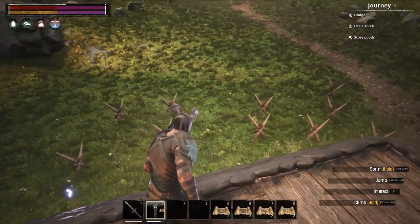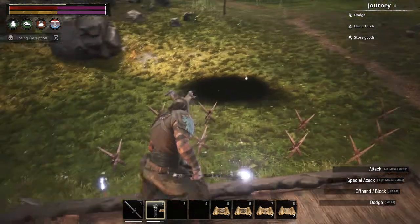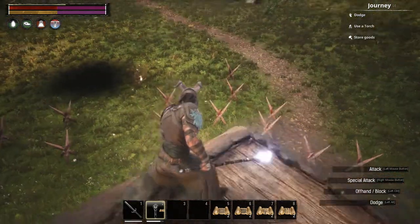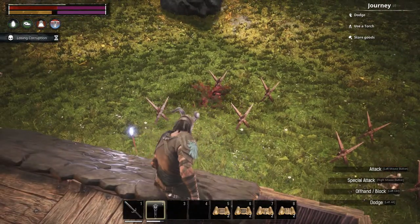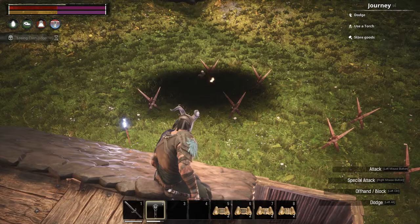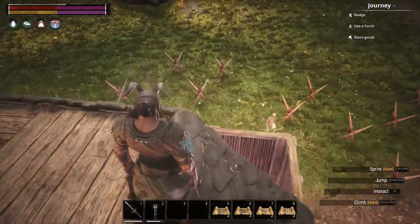The first necromancy spell is Summon Torch Skeleton, for PvE. It summons a naked skeleton with a torch and a kopesh for 90 seconds. To craft a scroll, you require 1 papyrus scroll, 1 weathered skull, 1 torch, and 25 bones.